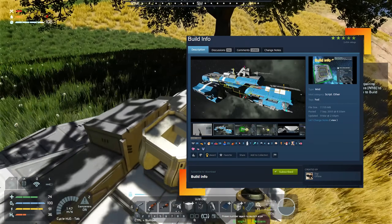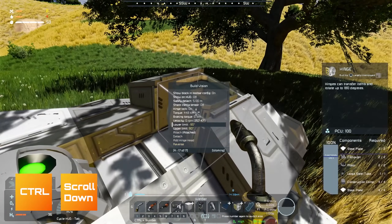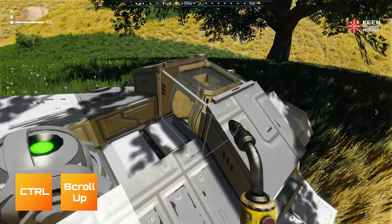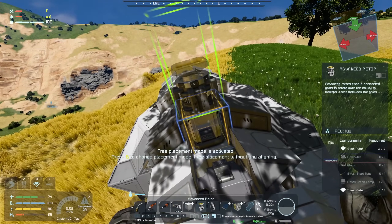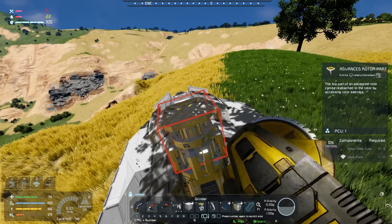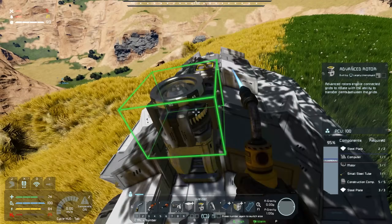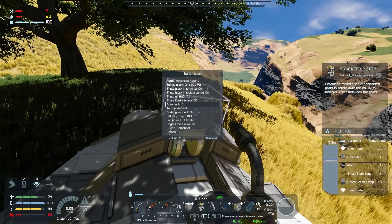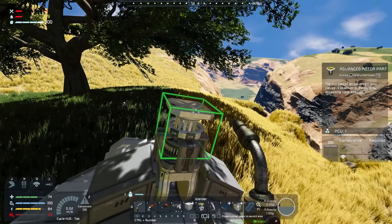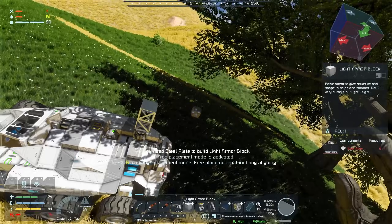This is using the build info mod, which I really think should be part of the vanilla game. You can access it by holding Control and scrolling — holding Control and scrolling down gives you the scroll menu, which I prefer. Next up we're going to place a rotor — I'll use the advanced rotor just because it's what I'm used to. We weld it up, take the part off the top. Then I want to add a small head to the rotor, and on that I'm going to place a block — I think I'd like three. Let's make some more steel plates.